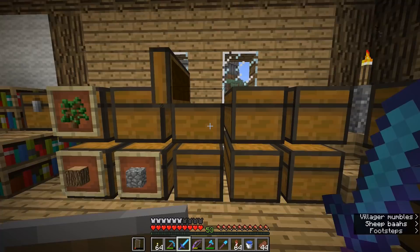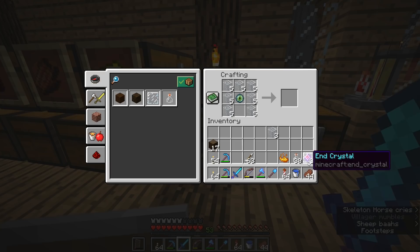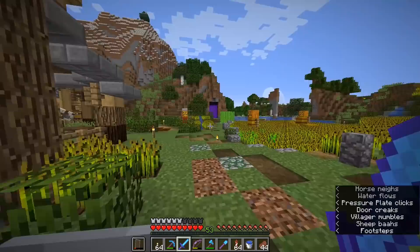We'll pop the eyes of ender in there, the ghast tears in there, surround the top with glass, and there we go — we have three end crystals already. I'm going to go to the Nether and show you a neat trick for getting some extra ghast tears, so that you can also have some potions of regeneration as well as as many end crystals as you want.